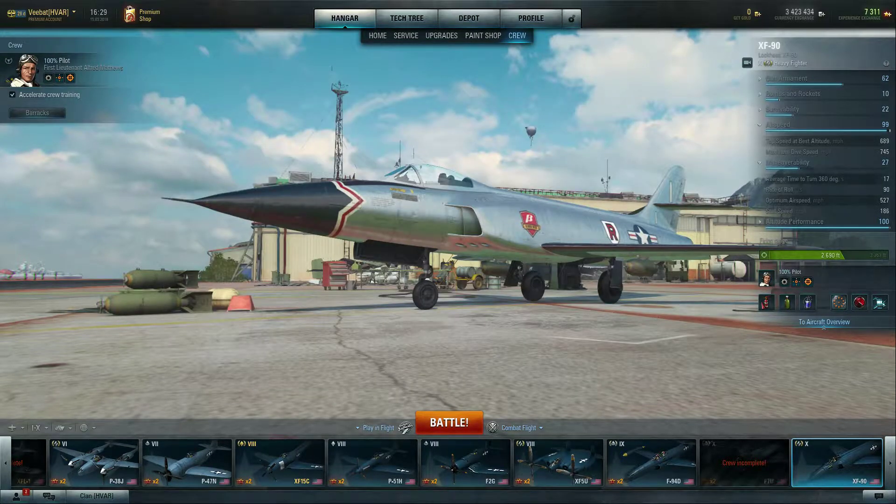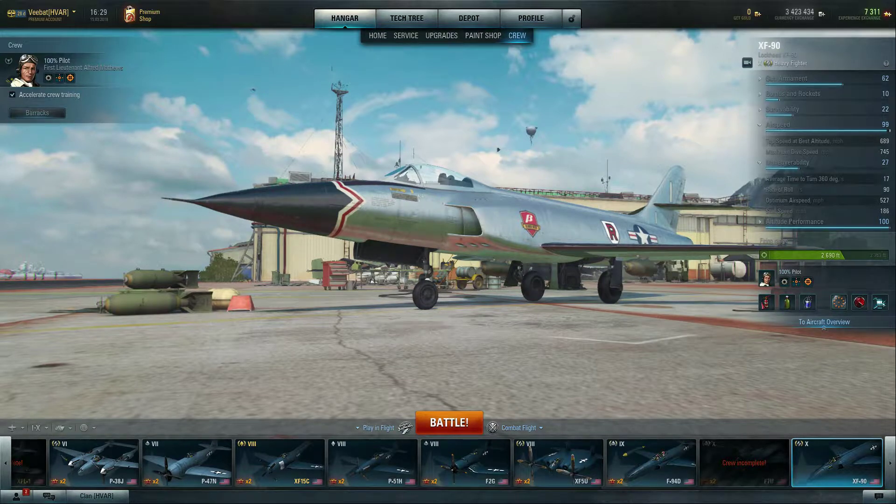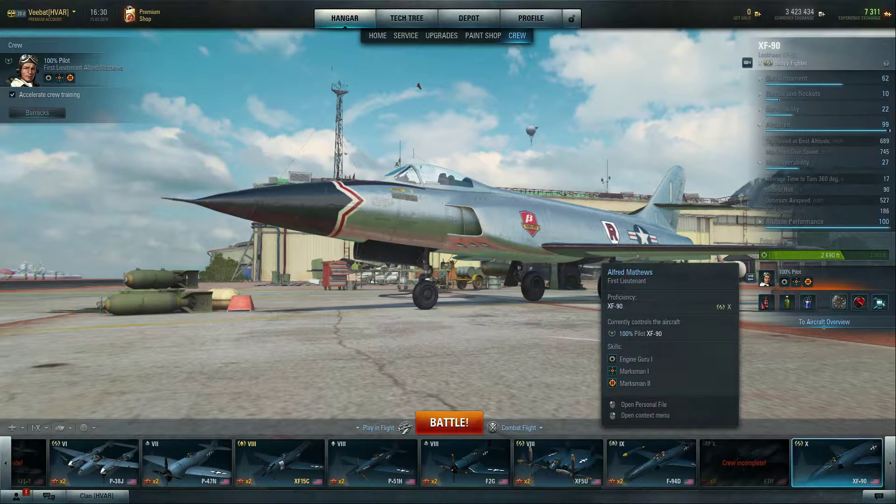Let's talk a little bit about the stats and the build I have in the airframe. It looks very similar to all the other heavies I've ever shown you — play to the strengths of the aircraft. Even without an engine, we're still running at 610 miles an hour. It's just a fast plane. Its top speed with boost is 689, but with engine tuning, improved aircraft polish, and Engine Guru 1 on the pilot, we're going super fast. With the boost, we were getting well over 700 miles an hour without even going into a dive.